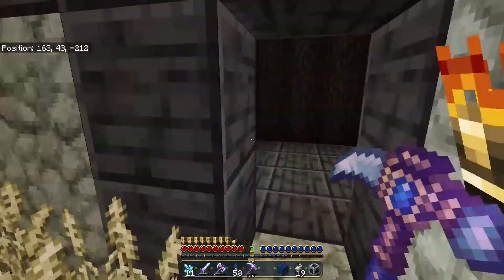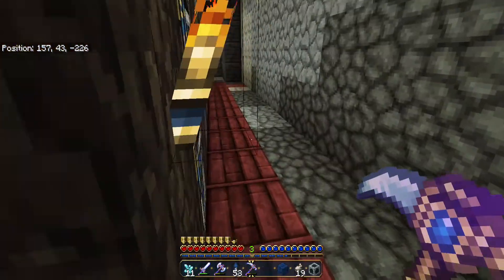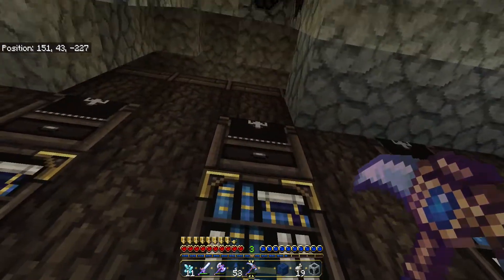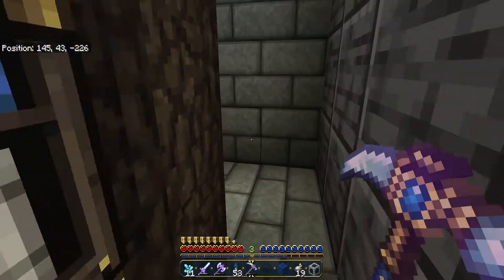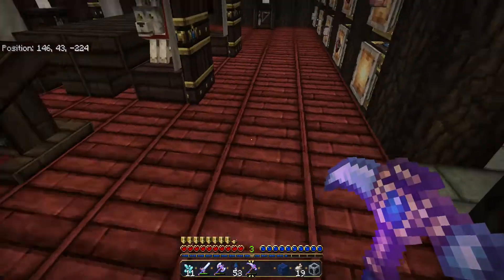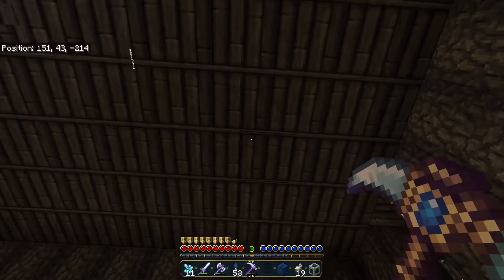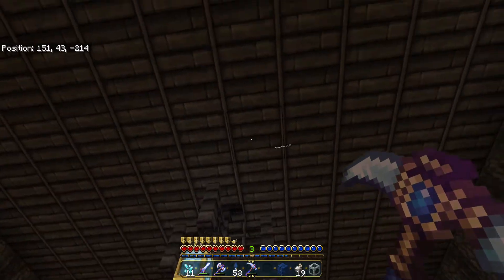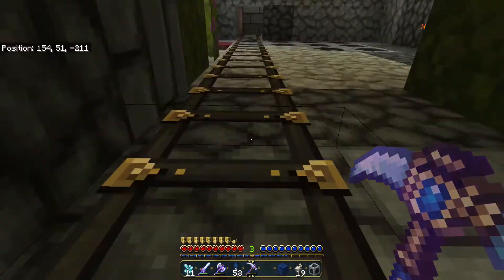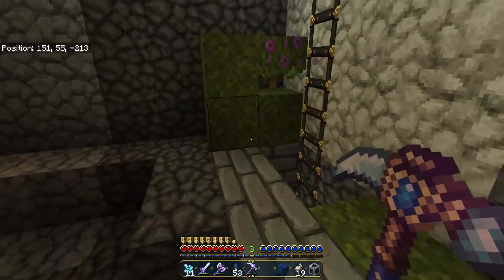Oh, that looks cool! That's pretty wicked. Man, I can't get over those furnaces, I can't get over the details they put on stuff. That's the back of the bookshelves, there's the front of the looms. Look at this stone block. That acacia came out dark. So that's spruce and that's dark oak. And this ladder's crazy. This room looks different.